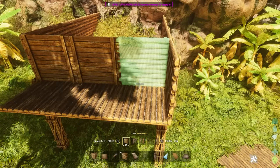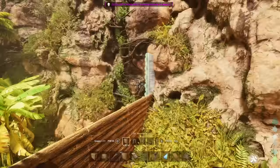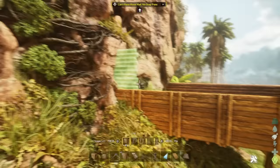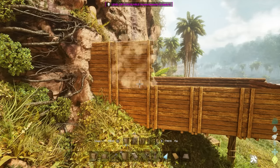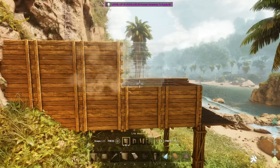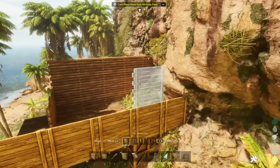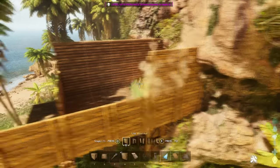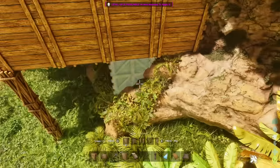I'm not going to use any greenhouse glass or anything — maybe just for the little windows in the window frames. But it's not really a starting house build if I do that, so I'm going to stick with the basics here. Probably going to go for a thatch roof.